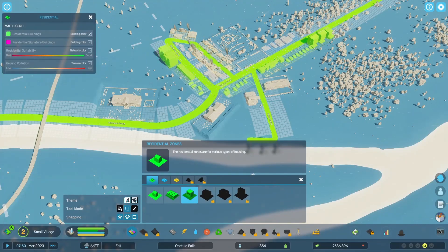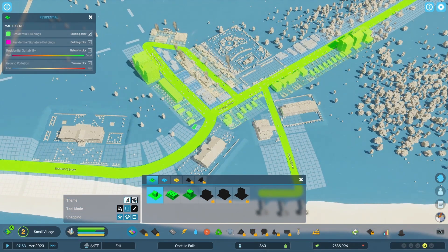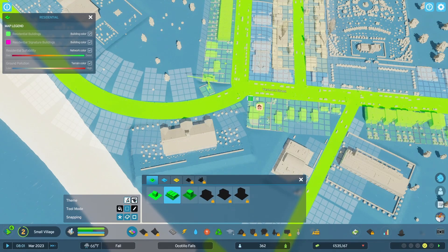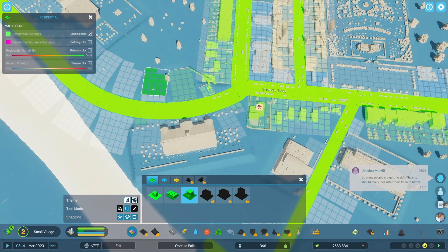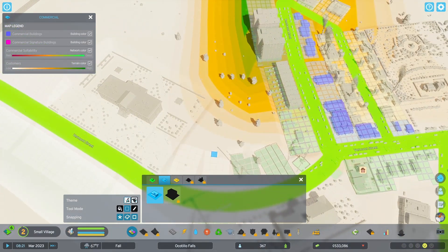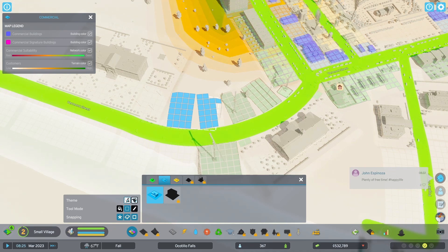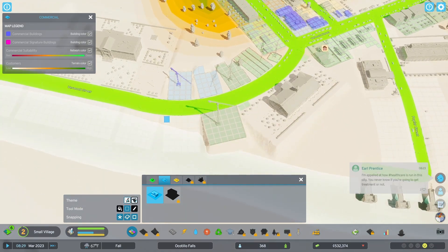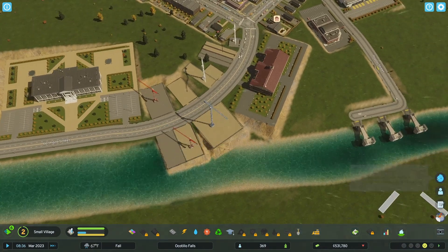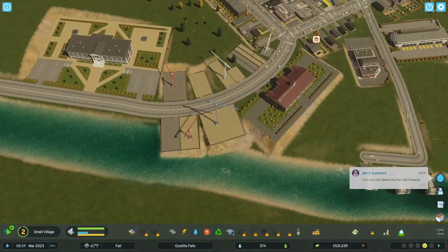We can do some housing. Let's do some low-density housing right here, and some commercial. Maybe we'll do a commercial right here as well. Oh no, it's building into my water — uh-oh. Well, that'll be okay I think. Oh, the school's got like an ocean view — that's kind of cool. I didn't mean to condemn that. Hopefully it'll be okay. So things are growing.